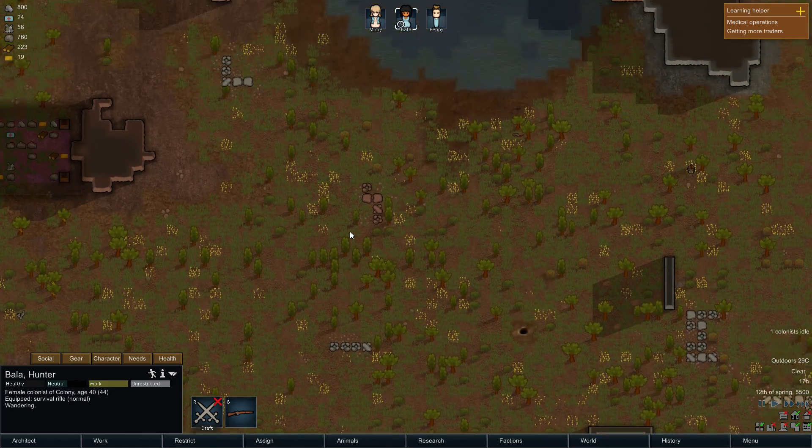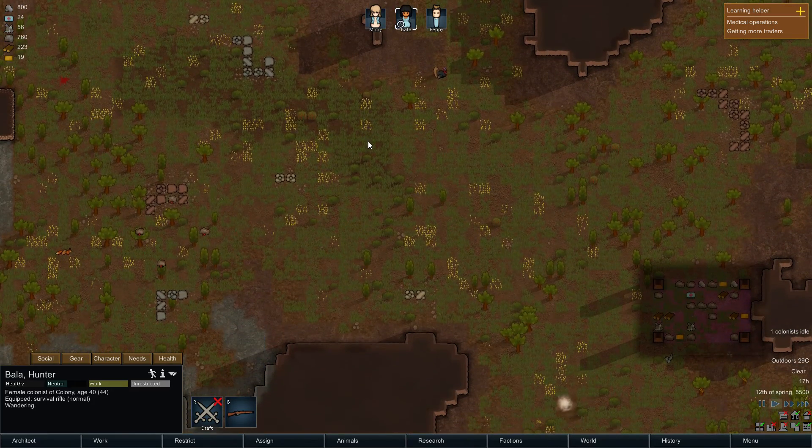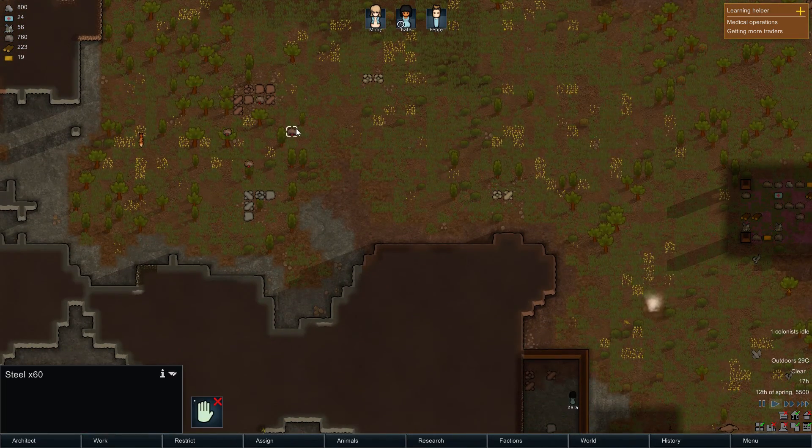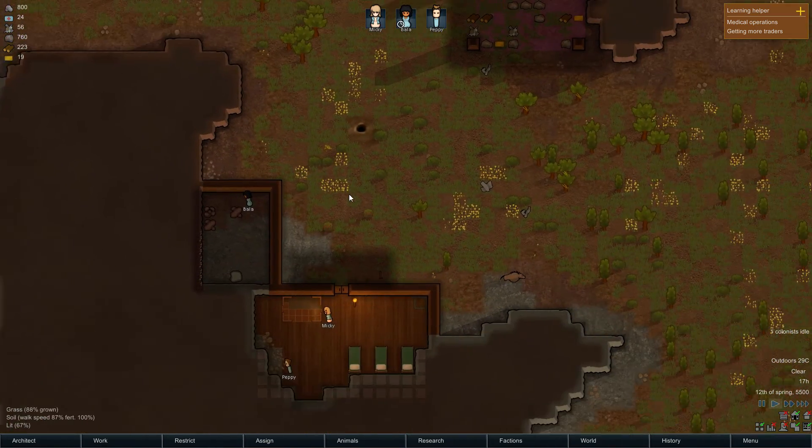I'm not really seeing anything decent. There's a pig-ball thing over there, there's that turkey — I don't really want a turkey though. Oh, there's steel! Steel is always useful. I'm going to leave that fox over there.